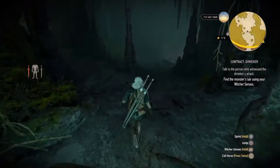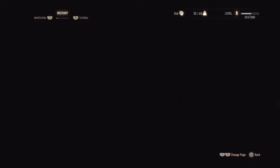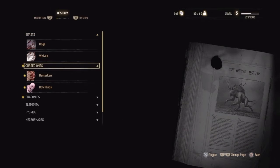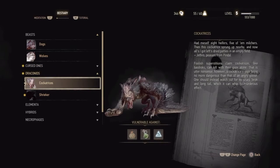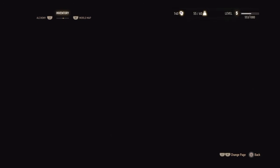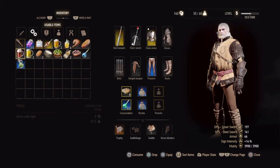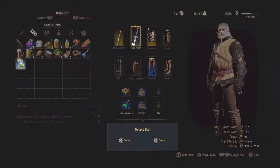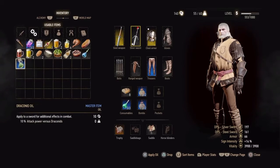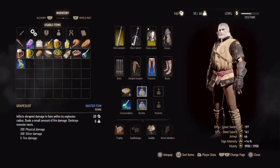One thing that's very important in this game is your bestiary - look in there for tips on how to kill what you're fighting. It's going to give you the weaknesses of the monster. As you can see the cockatrice is weak against a certain sign, a certain bomb, and a certain type of sword oil. I'm going to go into my inventory and make sure I have the Draconid oil on my sword because it does increased damage since he's a Draconoid, and I'm going to make sure I have my Grapeshot bomb since he's weak against those as well.